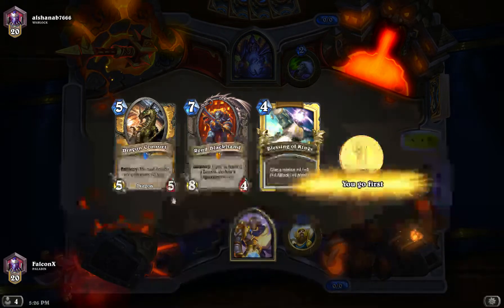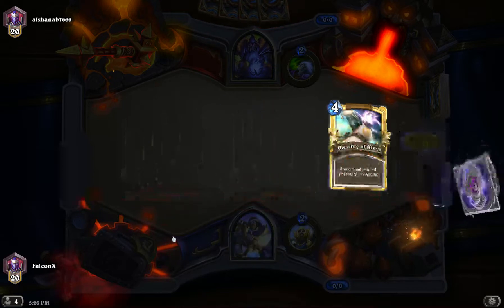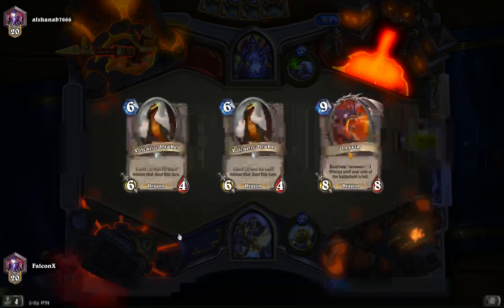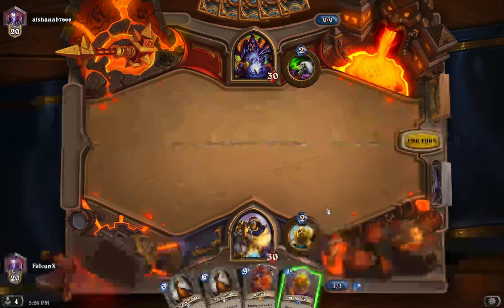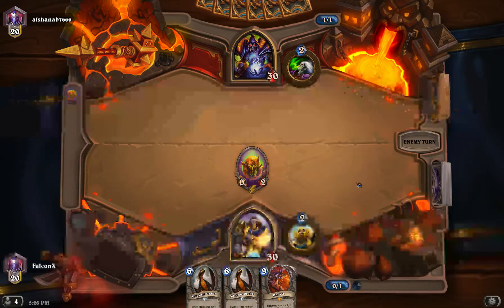So basically what you do is you mark a target, you give them a 25% increased damage received debuff, and then you can leap from your human form and leap on top of them in your Worgen form using this — so you don't have to use Dark Flight to do this. You'll leap onto them, and then you're going to pop Inner Beast and go for that kill.